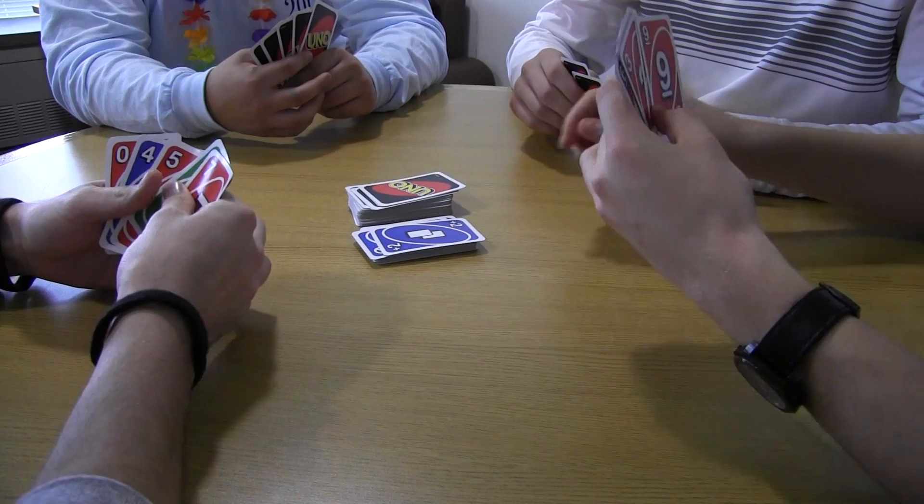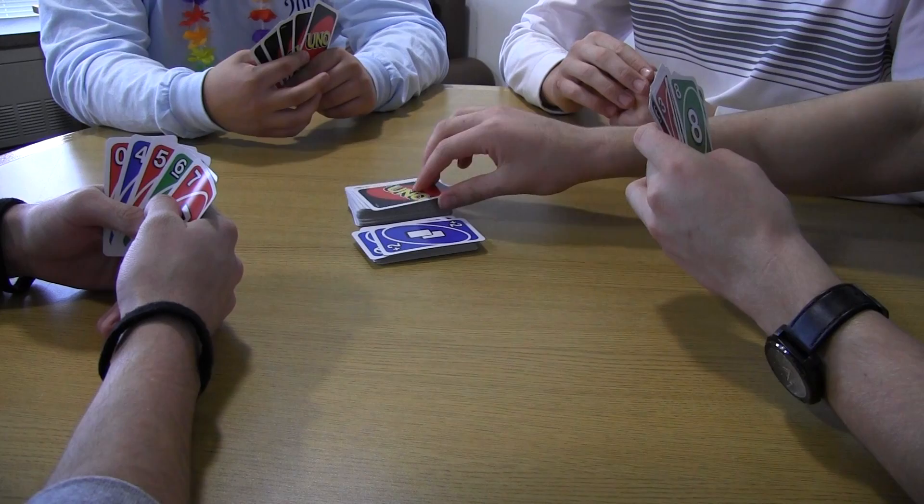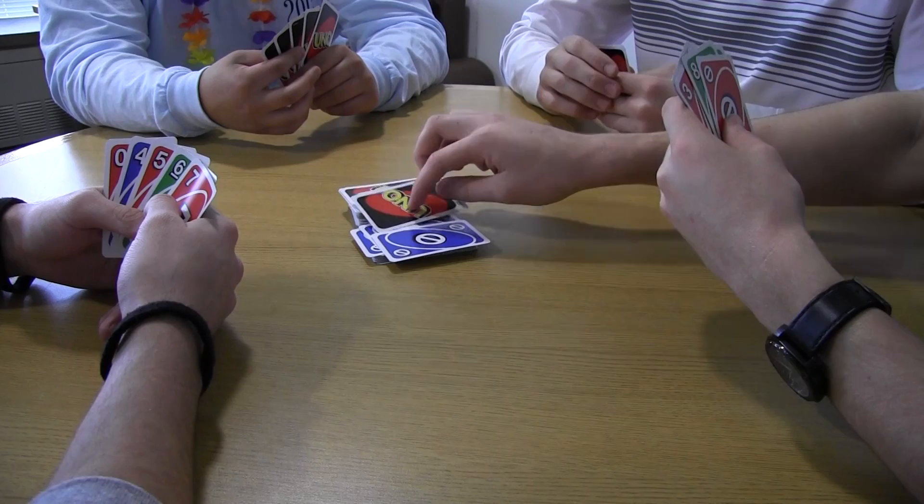If you have no match, you must draw until you find a legal card to play. The official UNO rules state that after a card is drawn, the player can discard it if it is a match, or if not, play passes on to the next player. If you're up for the challenge, players continue to draw cards until they have a match.